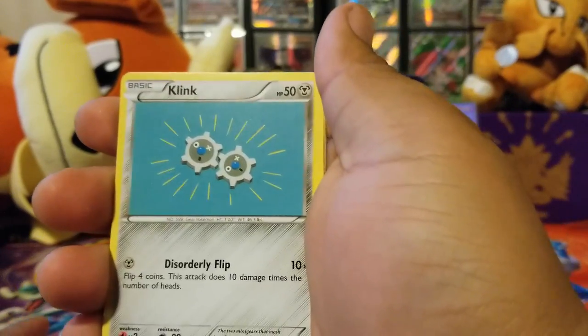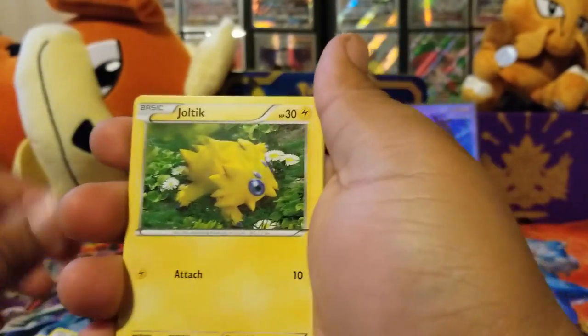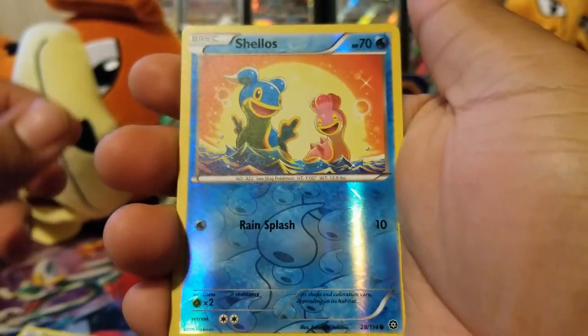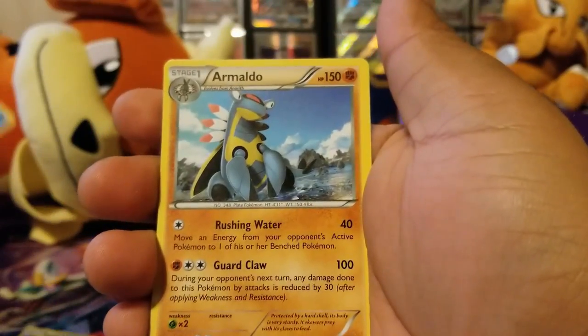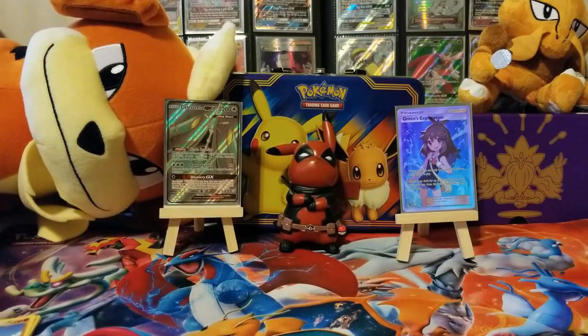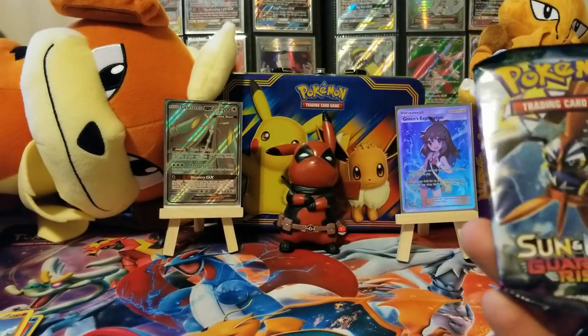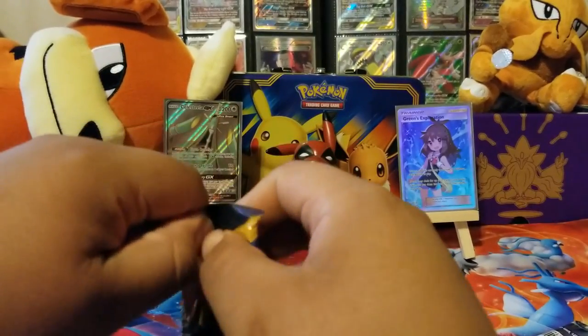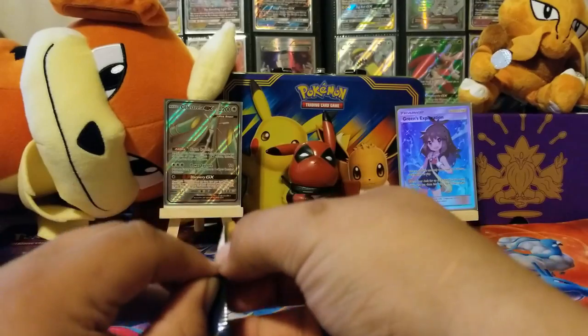They're the most original Pokémon names I've ever heard. A Joltik, a Ponyta, a Shellos reverse, and Emolga on the end. I don't think you can get many good pulls on these balls, really.